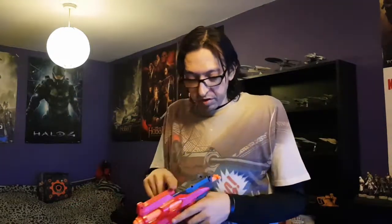Cooper pointed out that you can fit them together, one inside another, and make a satisfying pop. The Hotshock itself comes with two mega darts: one which loads in the barrel, and the other has a little storage slot on top, like the Mega BigShock. There are no tactical rails at all — that part looks like a tactical rail but it isn't — just the spare dart slot on top.